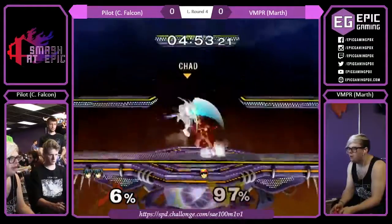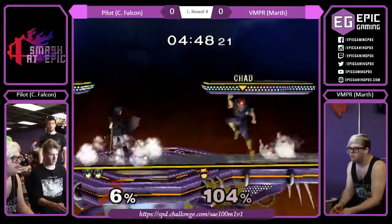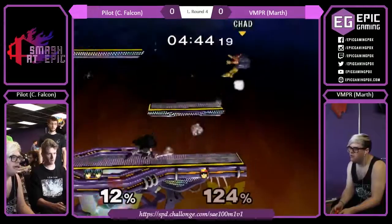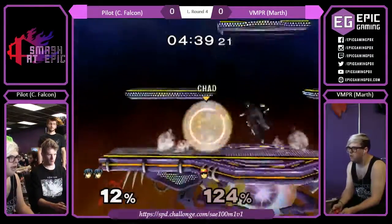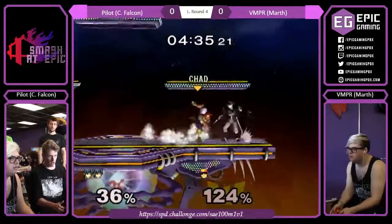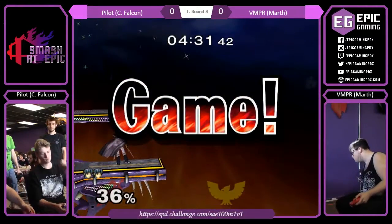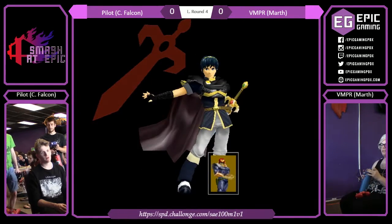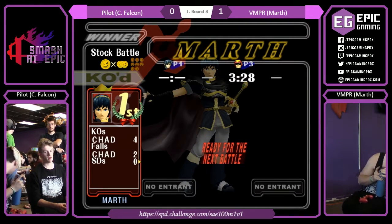This is doable. I think I'd like to see Pilot try mixing up from where he's approaching — it might be difficult with Dawson's up tilt, but a little more dash dancing. He's running into the side Bs, fairs, and Nairs a lot. Crouch cancel grab — that was nice. Classic Marth: wave dash back, wave dash back forward smash. I'd like to see more mix-ups with his approaches; he's kind of just going in.